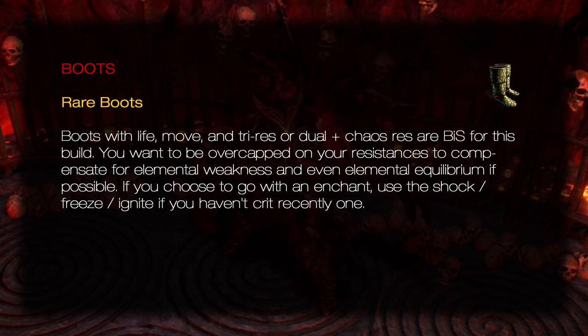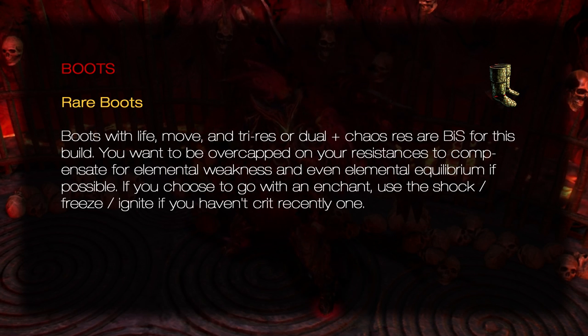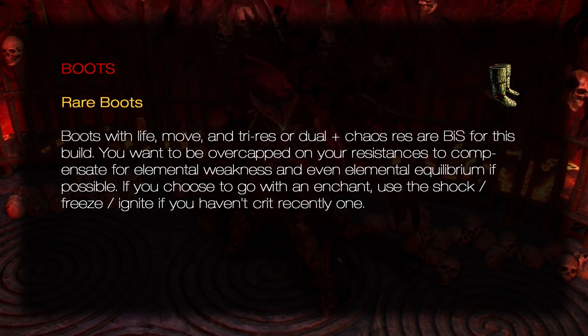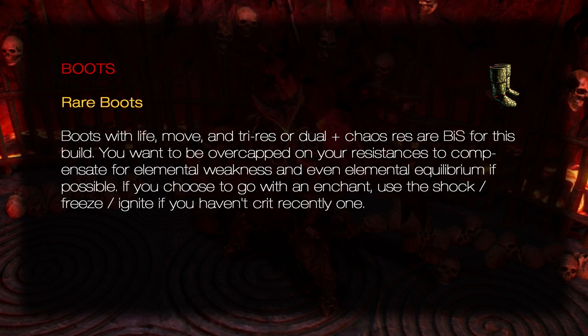Boots: Rare Boots. Boots with life, movement speed, and tri-res or dual plus chaos res are best in slot for this build. You want to be overcapped on your resistances to compensate for elemental weakness and even elemental equilibrium if possible. If you choose to go with an enchant, use the shock, freeze, ignite if you haven't crit recently one.